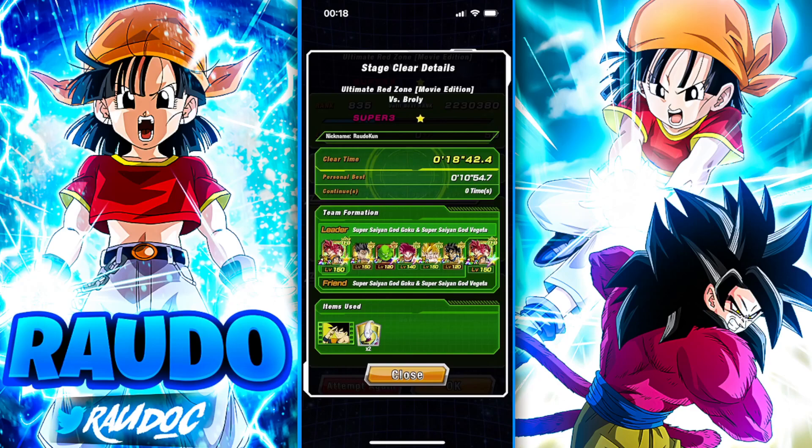Kid Goku performed outstandingly. He puts out pretty huge attack stats, and LR Ultimate Gohan is his best linking partner. Damage reduction to all allies is also pretty helpful. Love this team, love using Kid Goku — he is again turning out to be my favorite unit. Let me know what you think about Kid Goku, and thanks so much for watching. Hit the like button, subscribe, and check the links in the description for the merch store and Discord. I'll catch you guys in the next one.